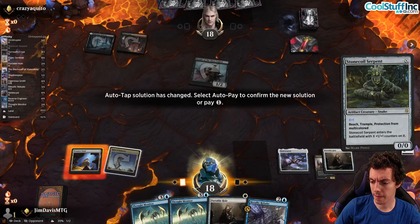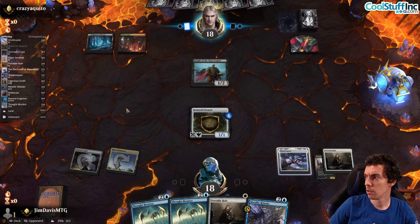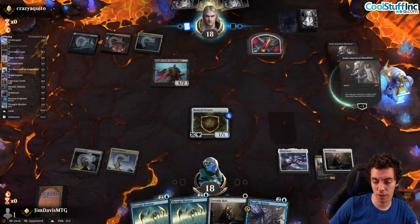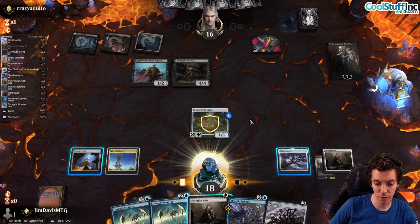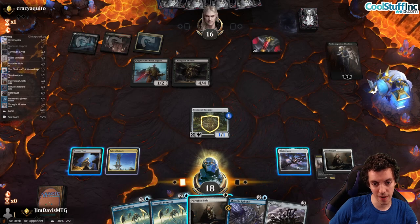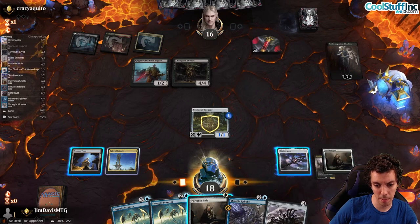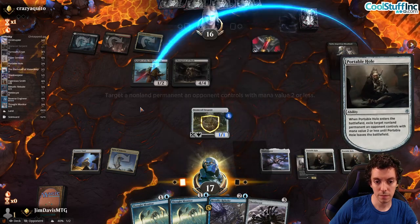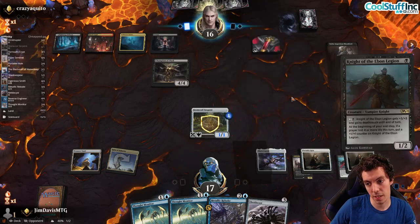Now we have four artifacts in play. Shadow Spear is a nice one — trample and lifelink. Sorin, Imperious Bloodlord comes down. Sorin and Champion of Dusk is a very, very powerful combo. We don't draw a land, which is going to be an issue. They've had effectively their best possible draw with turn-three Sorin on the play, putting in Champion of Dusk. We've missed our land drop. If we could cast Nettlecyst it might have been alright, but we hold the knight. We get a Thought Monitor for two, but I'm not sure we can beat Sorin and the Champion here.